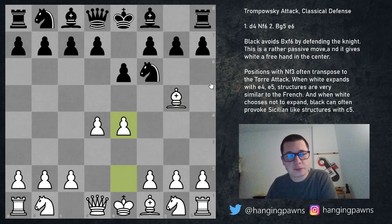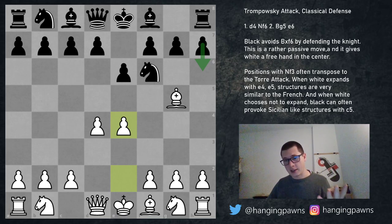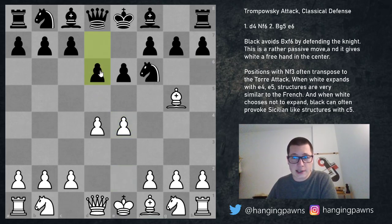The main move is h6, and after h6 the position branches out on move five. White can choose between three moves. Instead of h6, black has four possible alternatives. H6 has been played about two and a half thousand times; the other four moves combined have been played about four or five hundred times. So h6 is by far the most popular, but that doesn't mean you don't have to know the other moves.